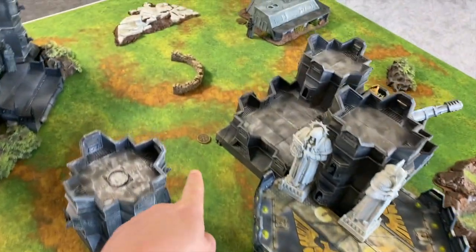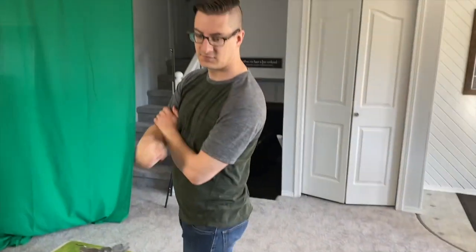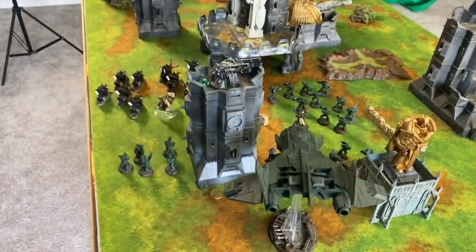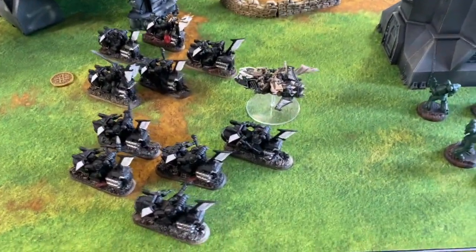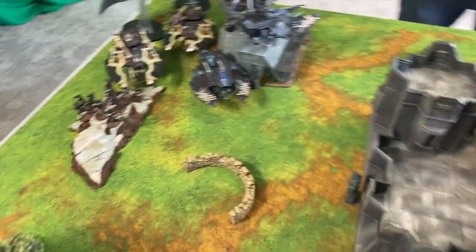Are you guys ready for a bloodbath? The Dark Angels are here to make the Eldar repent for creating Slaanesh! Deployment has been done. We've been stalling and chatting — gossiping like a bunch of school kids. Out here in western Canada. Dark Angels deployed in one quarter of the board, Fire Raptor getting ready to shoot up and hopefully take out some of these Eldar scum.